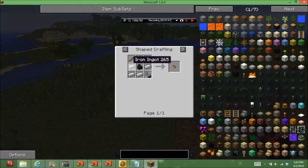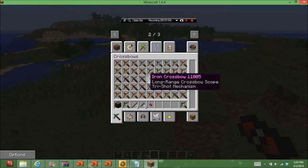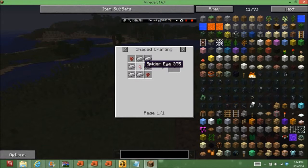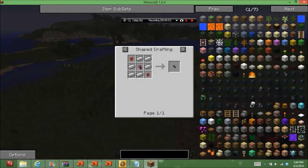The torch one is crafted with one stick, one coal, and one flint and steel, plus six iron. The poison one is crafted with two nether wart, a spider eye, and six iron.